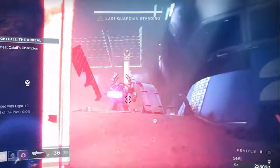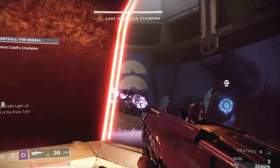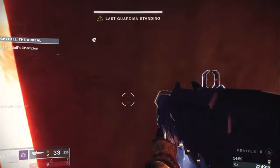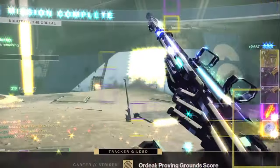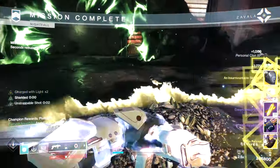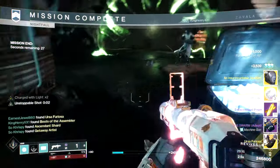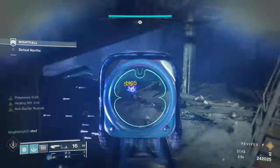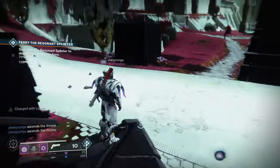Make sure to kill all the champions for a platinum run in nightfalls so you can get a full drop rate of any of the weapons as well as the masterwork materials. There can also be double nightfall loot which can help you get extra materials. Also make sure to put on the Lesser and Greater Harvest Ghost mods to give you enhancement cores and prisms.